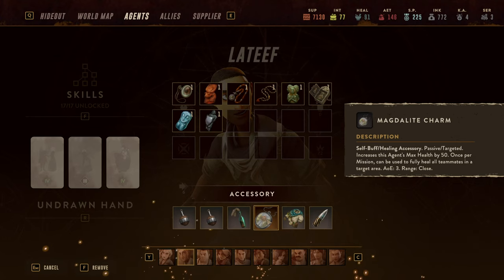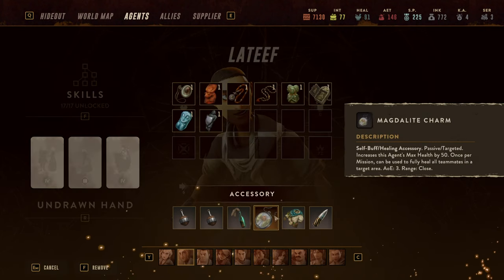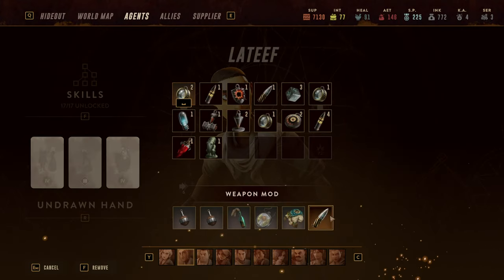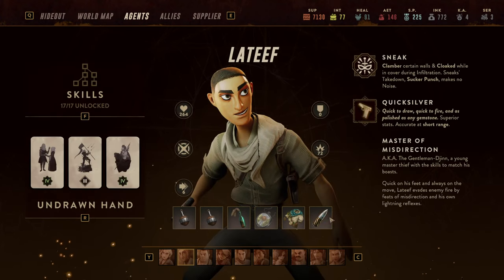As an accessory I went with a Magdalite Charm, which increases his hit points by 50 — very good for Latif. My Latif comes in at almost 300 hit points, and it also allows him once per mission to fully heal anyone in an AoE radius of three, giving him that extra healer capability. I run him with Vitality gear for extra hit points and stress, and I personally like the Ammunition Talisman 3 which gives extra ammo plus 10 damage — because his pistol only has four ammo and the core loop of blinding and Running Shot drains ammunition fast.